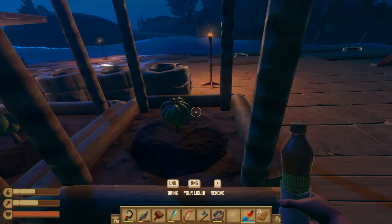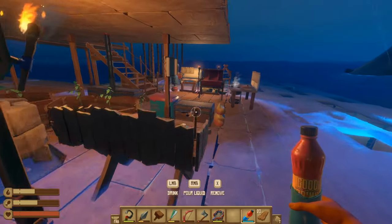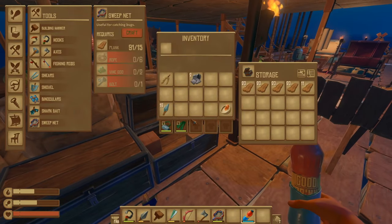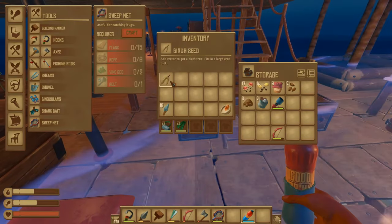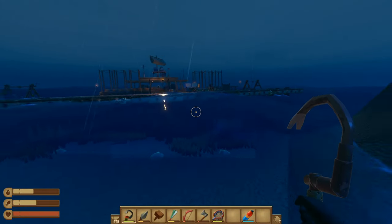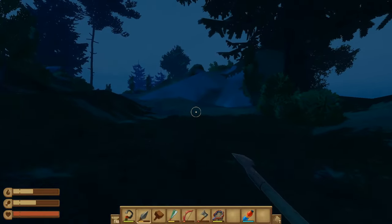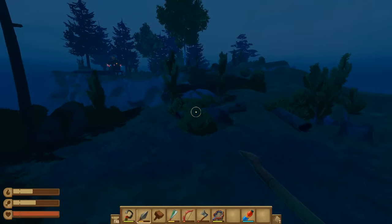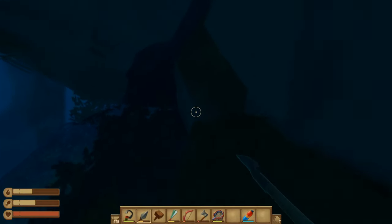Wait a minute — did I water these? I'm confused. Oh well. I got another seed here — there's a birch seed. Alright, let's head for this other reef. Oh, I need another axe; I've been going through those. Anyway, let's go down here.